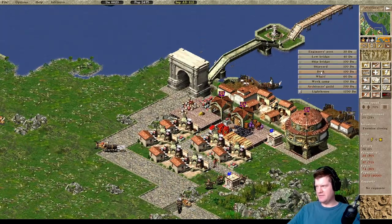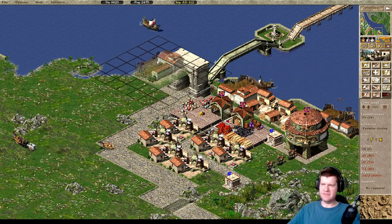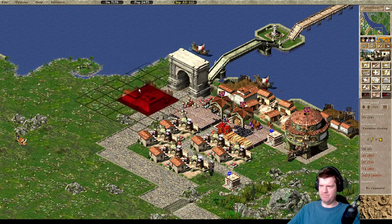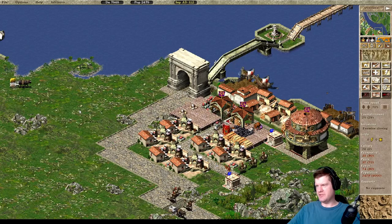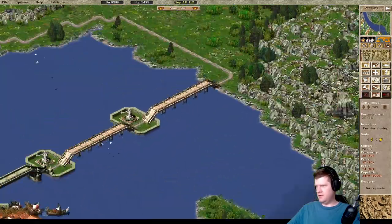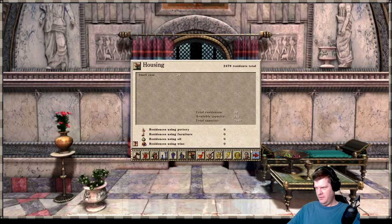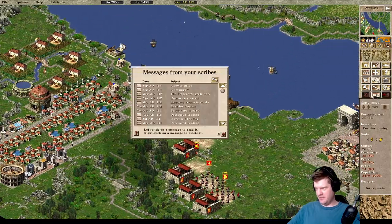We can have another warehouse here and have more production here if we need it. So that's good to know. We're just kind of playing the waiting game on some plebs — 213 are going to be coming in. Rome reduced the price of marble — okay, that's good for us. And then triumph — your victorious soldiers march home proudly. Excellent. The men are coming home. Here they are, coming from up here. They'll be just in time to defend us against a soon-to-come invasion.